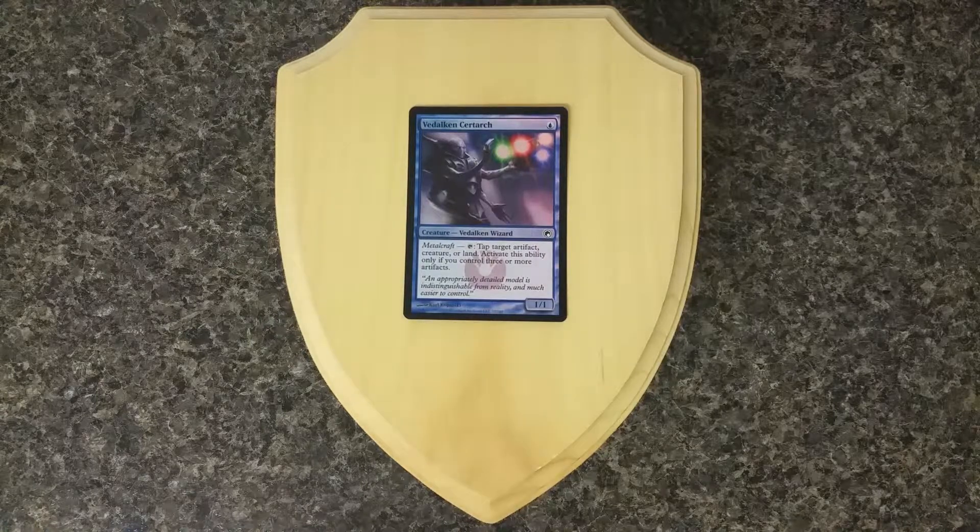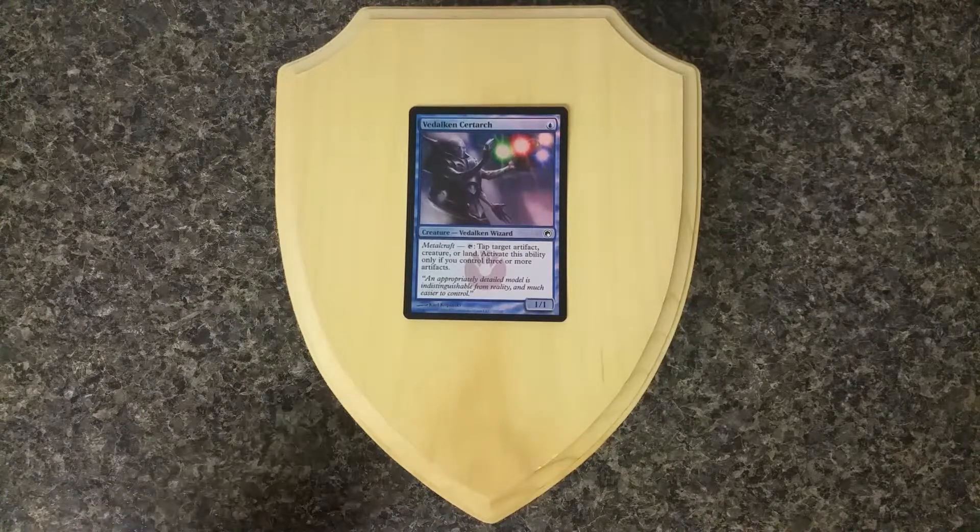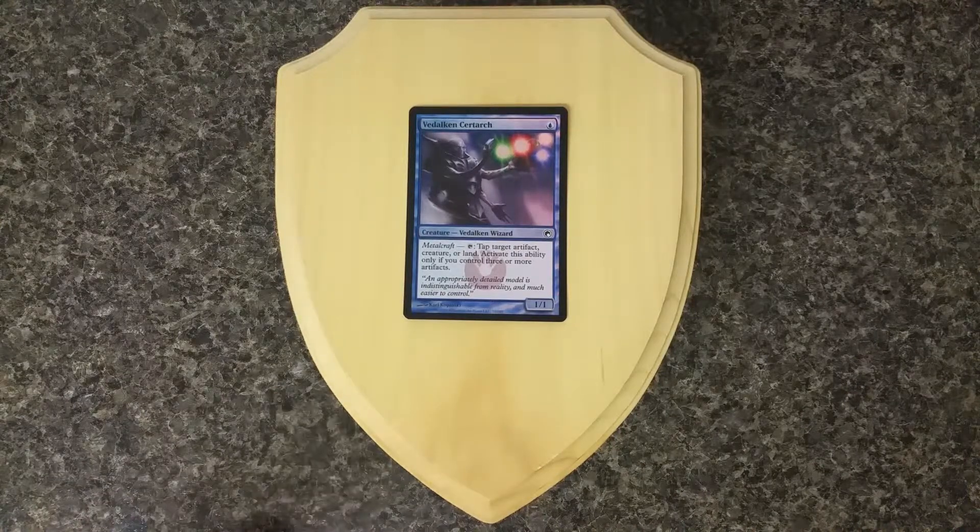We can tap out artifacts or creatures, and because of things like Pemmin's Aura or Freed from the Real, along with a couple of extra artifacts in play, you could essentially lock down your opponent's field. You can do that before combat by tapping out their creatures, tap off their artifacts that produce mana, or more importantly, during their upkeep you could tap their lands. If they tap them in response for mana, they won't be able to do anything with it because as soon as they go to their draw step, their mana pool empties and they have no mana to cast spells with. That's why that effect is very, very strong.